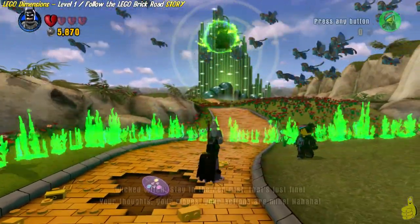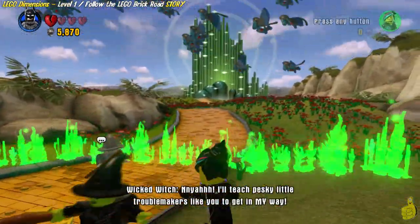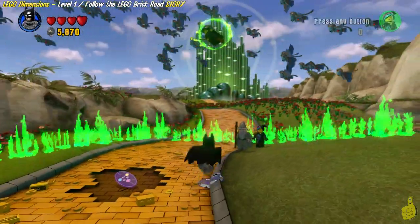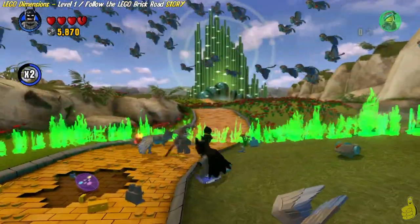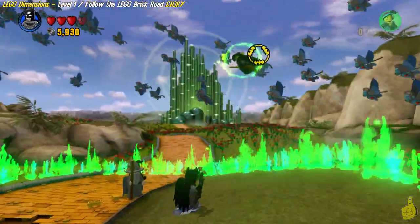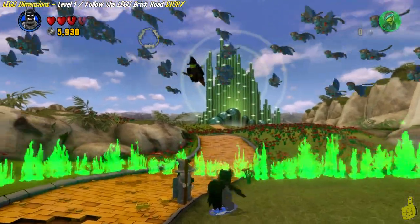We took Batman from the main podium in the middle and moved him off to the right, which freed the chains and allowed us to throw our batarang up at the Wicked Witch, knocking her down. Rinse and repeat because it's LEGO — we follow this whole process three times. She sends down more guys, we move our character off to the side, give her the old batarang, and this sends us into a cutscene.